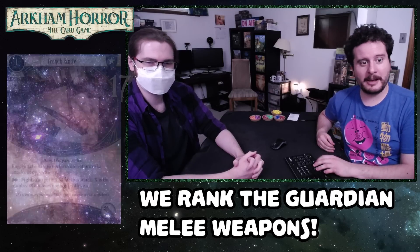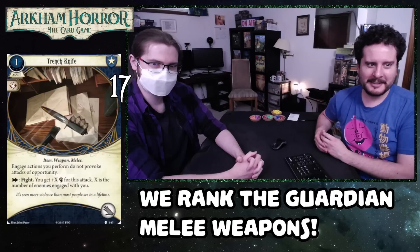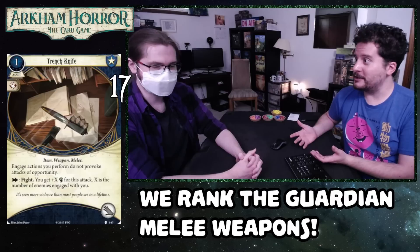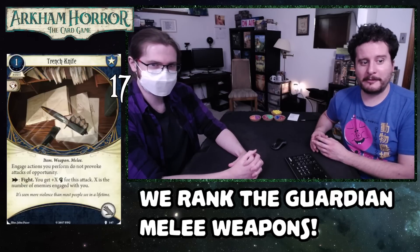So our first card, number 17, to the surprise of probably no one, it's Trench Knife. One cost, takes up a hand slot, so it's cheap. It's not got to do much to make it good, but it also has to do something. Engage actions do not perform attacks of opportunity, and as an action you can fight.